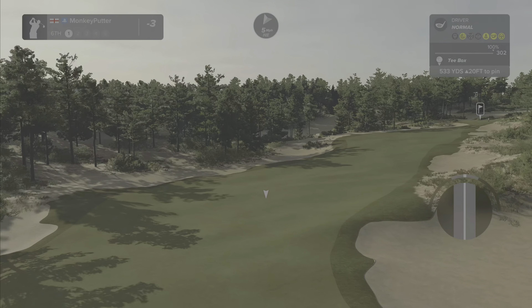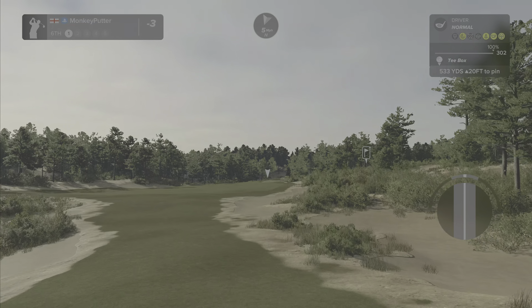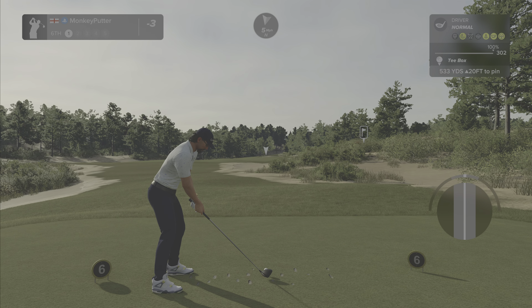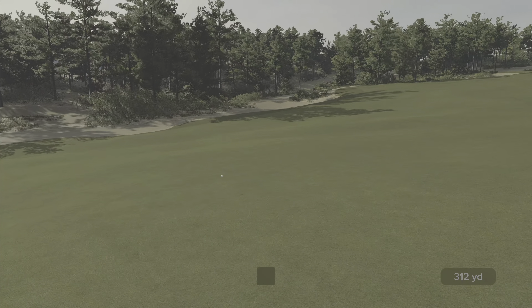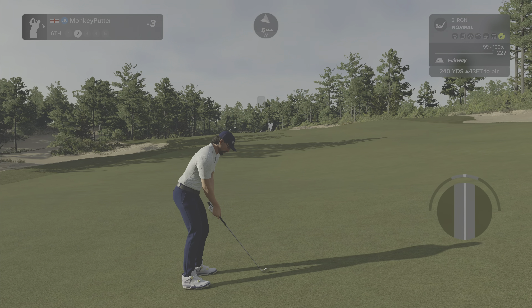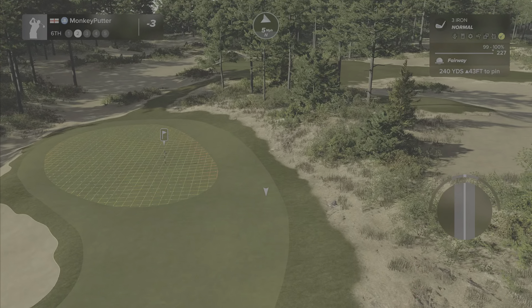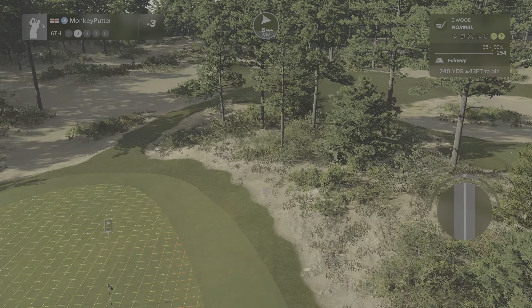Here's the other par five. That fairway slopes really steeply away from the drive direction, not an easy one - back into the breeze as well. The ball is above my feet but it could have been worse. Now 240 but it's 43 uphill, that's roughly 14 or 15 clubs difference. Going with the three wood.